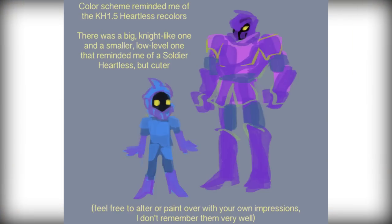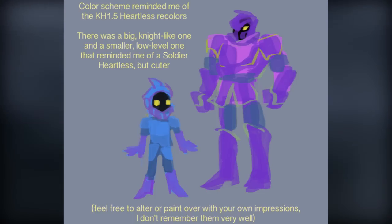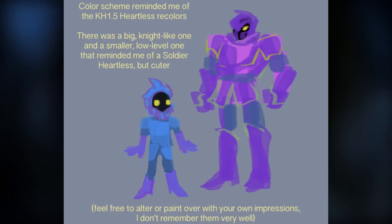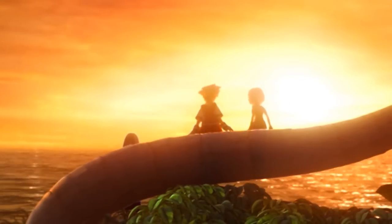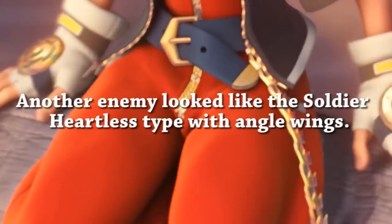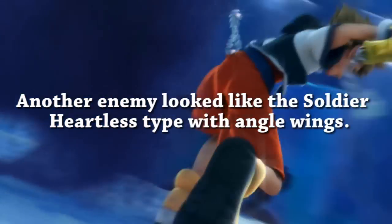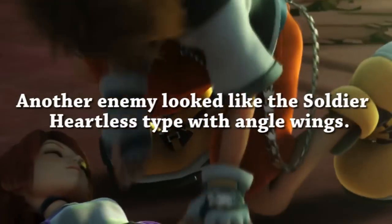Kingdom Hearts 3 is going to be a dark game, but it's cool that Square Enix is adding in cuter enemies too. Now from Siliconera's description, apparently there is a Heartless with angel wings. When I think of a soldier Heartless with angel wings, I think of Hercules — because of the clouds, Olympus, and that setting. Could this soldier-with-angel-wings description link back to the concept art, since he described those as soldier-like Heartless appearing everywhere?